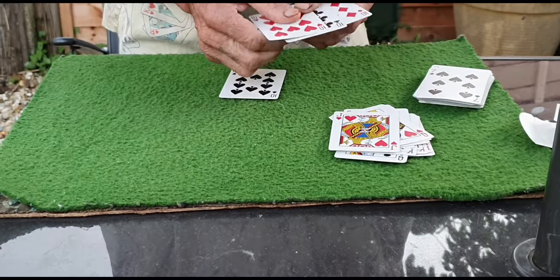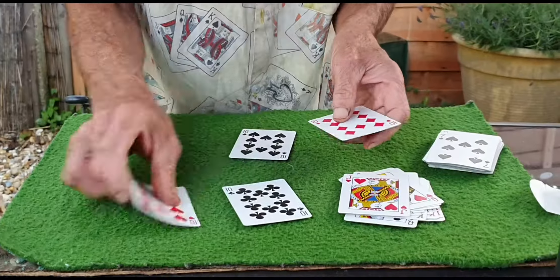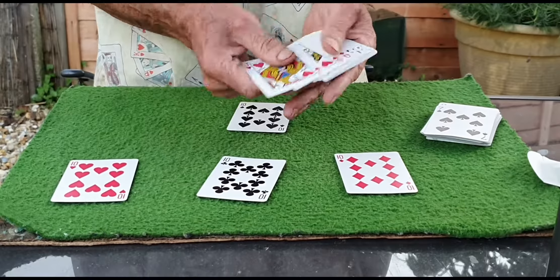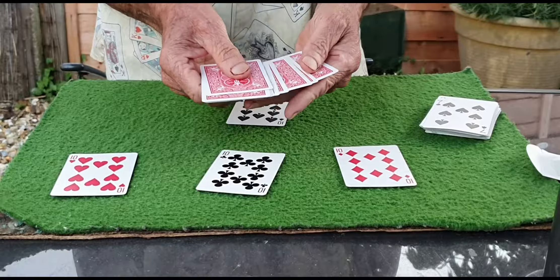So this 10 is going to be what is known as the Master 10. So those three 10s — one, two, three 10s — and on top of each one of these 10s, once again, we'll put a picture card.